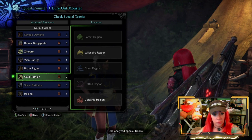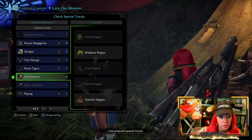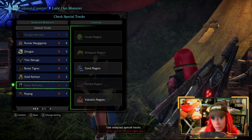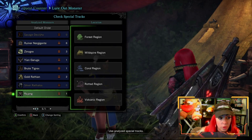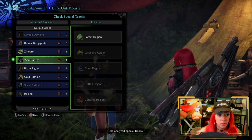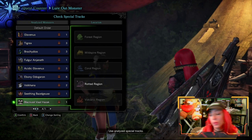The Gold Rathian you'll get in the wildspire region. If you're really intent on hunting a lot of these, maybe you want to get your wildspire region up to level 7. Silver Rathalos is coral, and of course both of them are volcanic. Rajang covers all five of them. Yian Garuga — you'll only see it in the forest region; coral, rotted, and volcanic are leveled up. You're not going to find a Yian Garuga if your forest region isn't upgraded. Each creature has a different focus on where it's going to level you up.